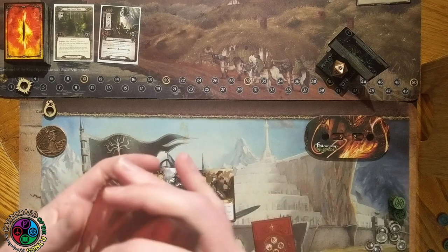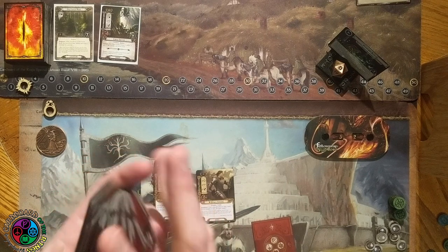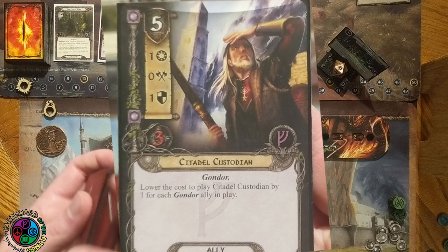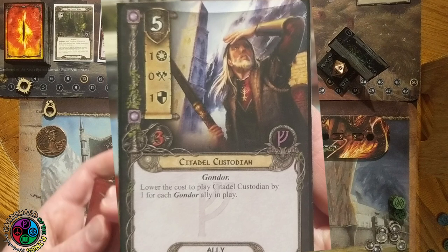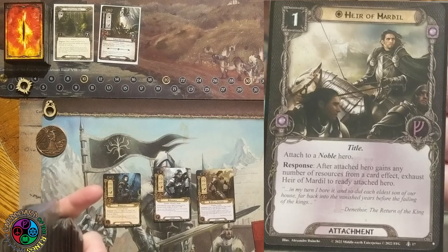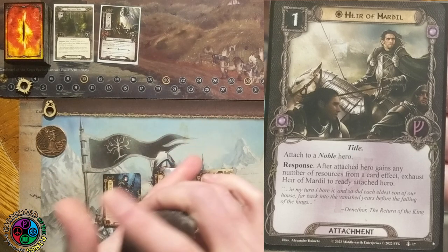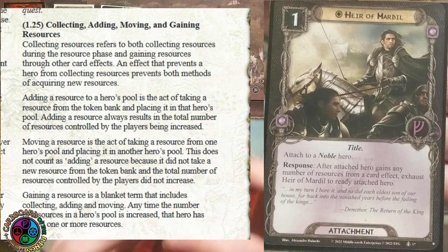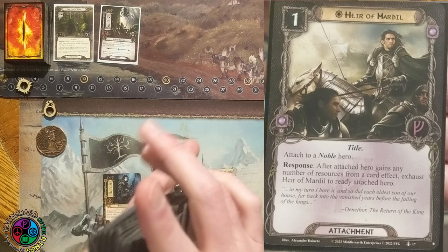I'm going to do a true opening hand here. All the cards I want to talk about don't have specific timing structures, so I just want to talk about a couple here. We're going to start with the Citadel Custodian — he costs five, but gets a discount of one for every Gondor ally in play. And it doesn't say Gondor ally you control — it's table-wide. We also have the Heir of Mardil: whenever the attached hero gains a resource, ready the attached hero. Gaining a resource is the addition of a resource to that hero's resource pool, so it doesn't matter if it got moved there with an Errand-rider. As long as a resource has entered that hero's resource pool, you get to trigger the Heir of Mardil.